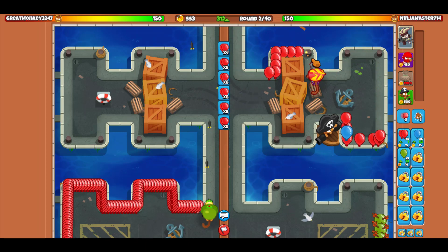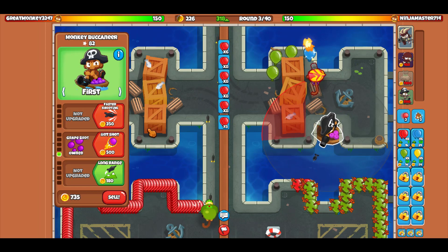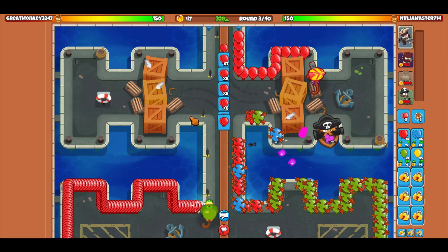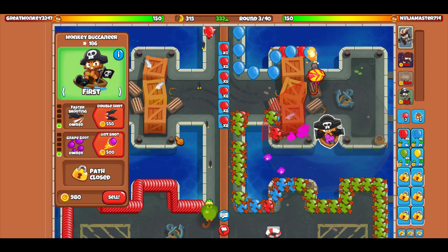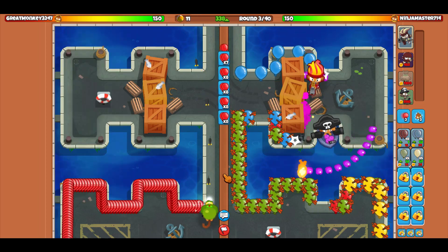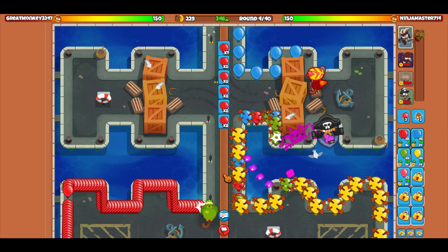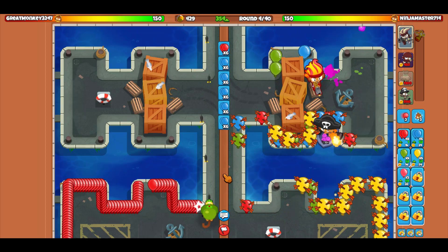I'm using Gwen now because my opponent is sending green bloons — that's why I need to get a bit stronger. He's probably sending green-blue, so I'm going to go for a double shot here. We're perfectly defending and the eco is going very well, so I think we can do this.